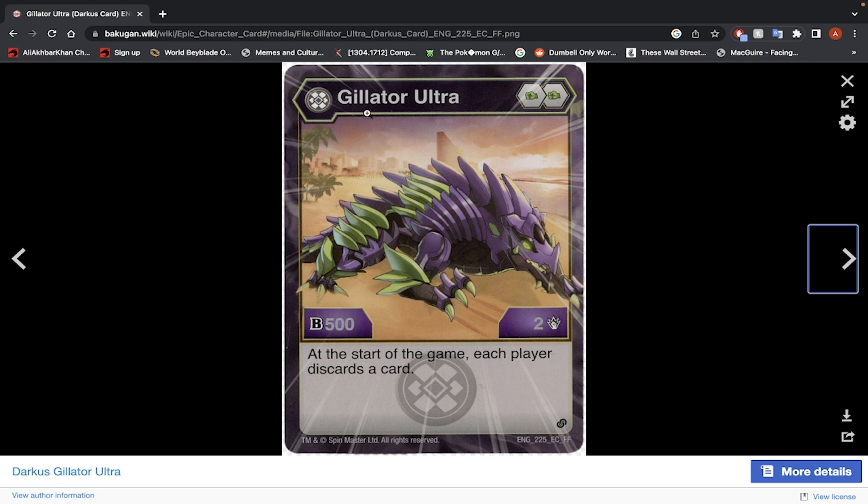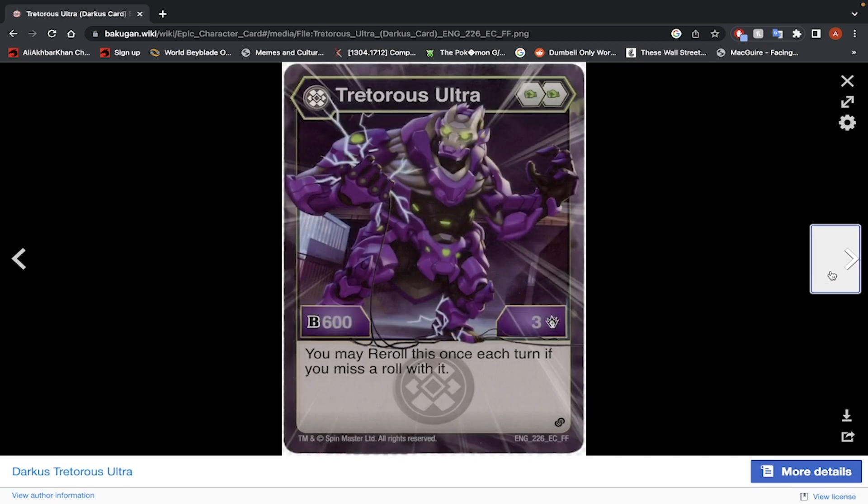Darkest Gilotar Ultra — 2 Green Fist, 500 B-Power, and 2 damage. At the start of the game, each player discards a card. It's pretty much the reverse of drawing a card. I don't know why you would want to hurt yourself unless you're doing some kind of Fury effect — when you have no cards in your hand. The stats are too low to really take advantage of anything. Now, Darkest Treaderous Ultra — 2 Green Fist, 600 B-Power, 3 damage. You may re-roll this once a turn — a re-roll effect. Stats are too low. I wouldn't use this Bakugan.